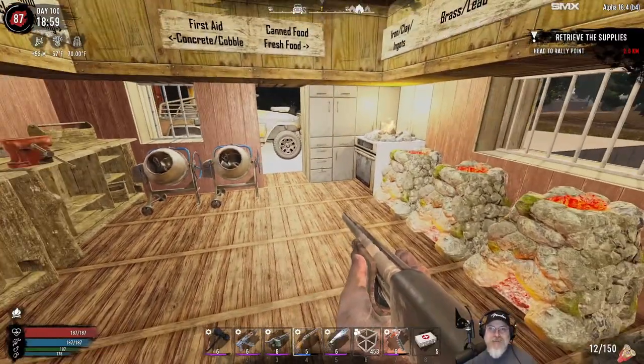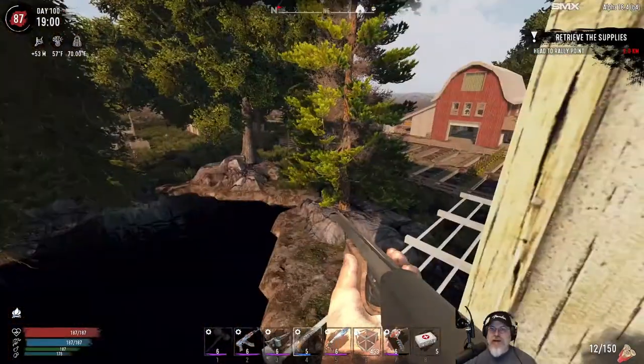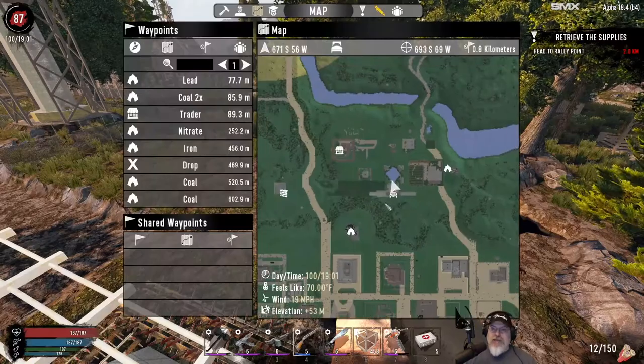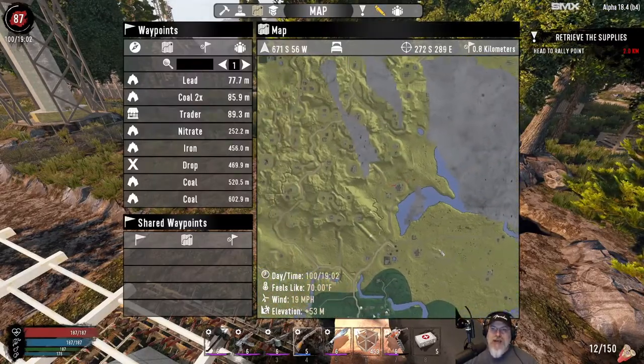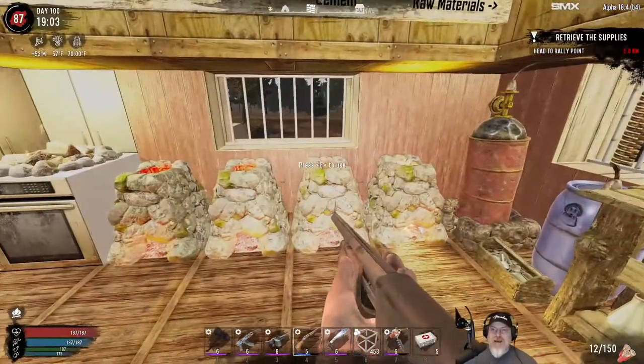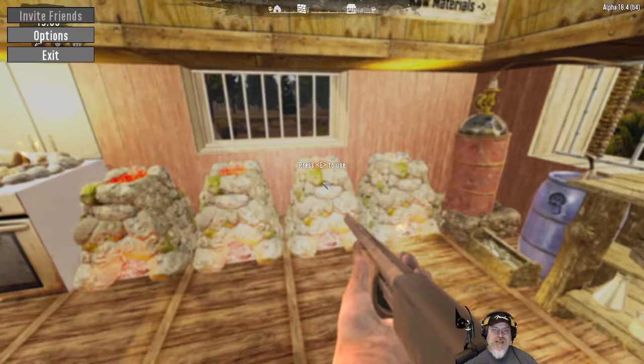Welcome back everybody to Seven Days to Die. I'm an old guy gaming and this is the Wasteland Survival series where we play this game on insane difficulty. The zombies are also at nightmare speed. We play a map that's made up almost entirely of the wasteland biome generated by the Nitrogen world generator. We're gonna do a transition in this episode. I'm gonna actually pause the game because I'm running out of daylight and I want to get over to the trader.